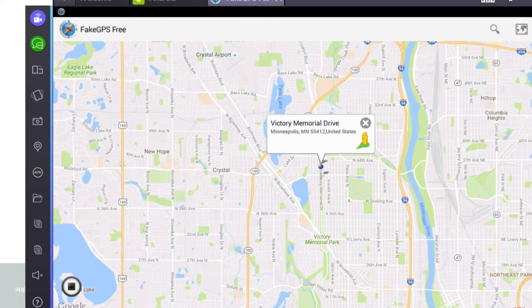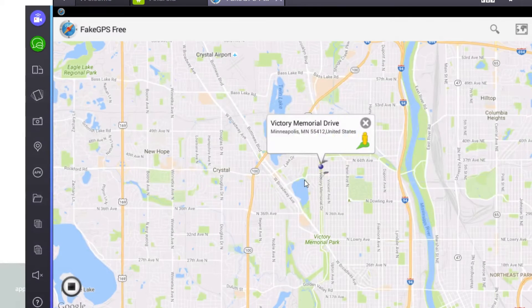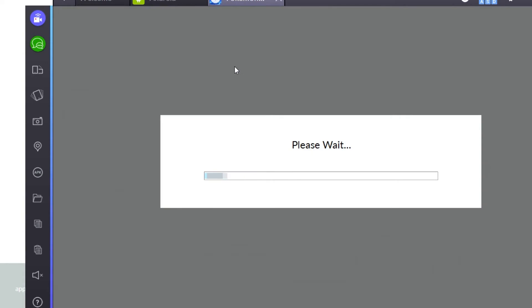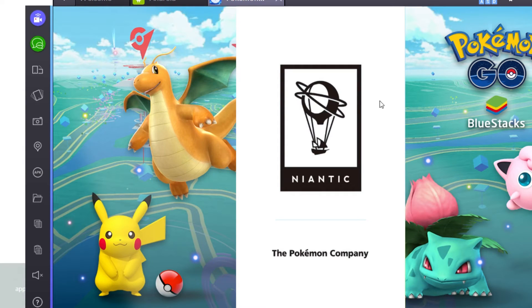Once you put the coordinates in right here, you're gonna search it up — just Control+V or copy and paste — put it right here and it'll take you to this section. When you log in, you're just gonna hit the play button. Once you hit the play button, open up Pokemon Go and it should be ready to roll. You're gonna be able to move around with WASD.